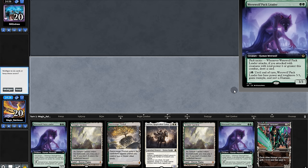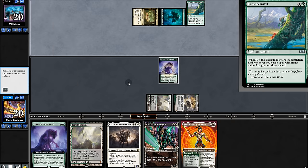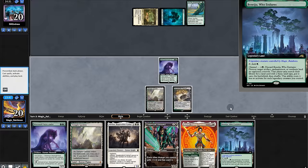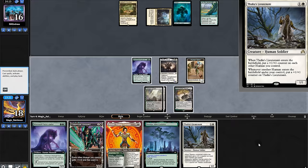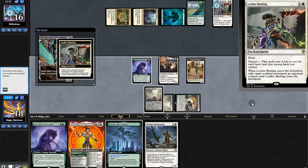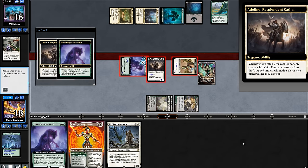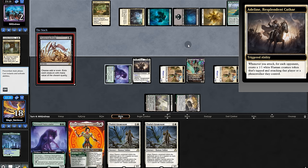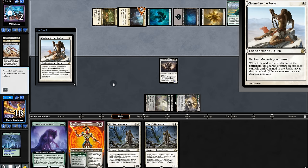On to the next match. Opening hand — nothing too special but daddy's special, so we keep. Play pack leader, opponent plays Beamtown Bullies drawing a card. Play Adeline and swing for four, opponent passes. We play Coppercoat Vanguard; they play Leyline Binding, drawing a card. But our panties are not their playground — we use a response so Adeline stays. They go to two. Ancient Grudge wipes everything, and Chain to the Rocks takes our Adeline.